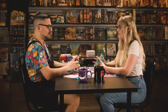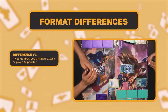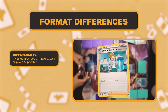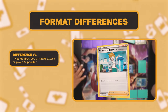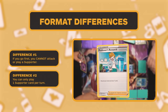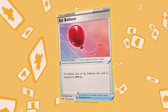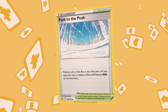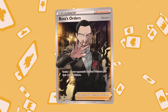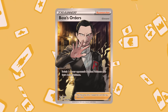There are a couple of rule changes in standard. If you go first, you cannot attack, and you cannot play a supporter either. We do have supporter cards now, and you can only play one supporter per turn. It's a lot more limiting, but that allowed them to make supporter cards a little bit better in what they do. So you have a lot more search and accessibility into your deck, rather than just relying on top deck all the time.